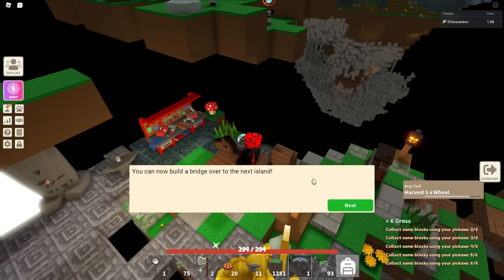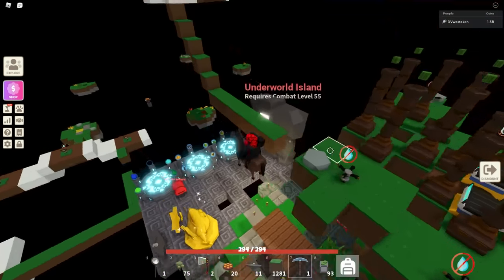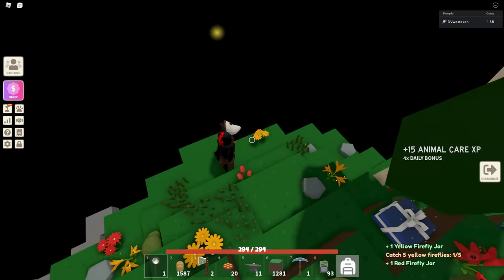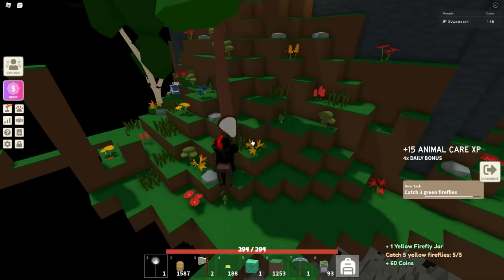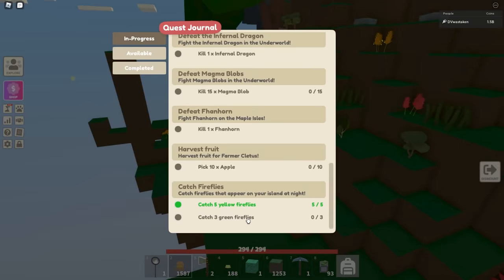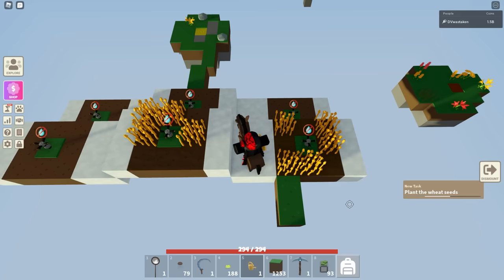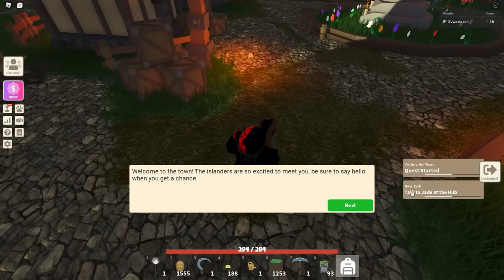It says try gathering some blocks on the ground — that's done. Now we've got a bridge over to the next island. We can go over to start a wheat farm — I just have to harvest wheat. Got a red one — I need two more fireflies. One more — got it! Yellow fireflies done. I still have to catch all the different colors — three green ones. Now plant the seeds, replant them. We can go to the hub now — the tutorial continues.